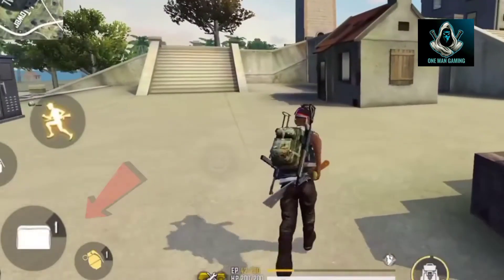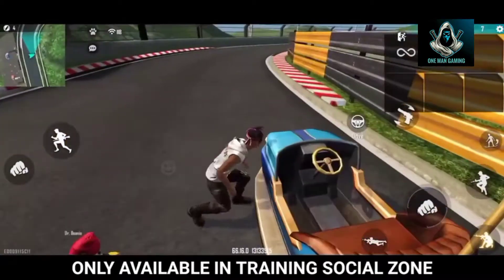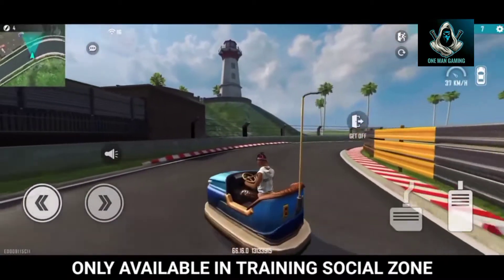If you have any other card, you'll have to pick up the brand. Another one is that you have a car. An old car will be available in the train mode, which means the car will be available in the train mode.